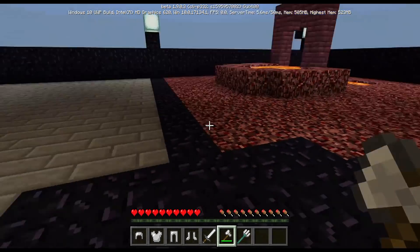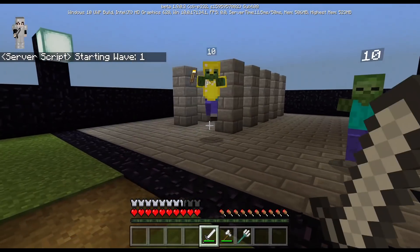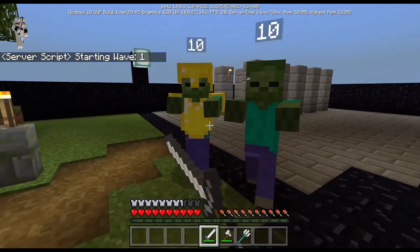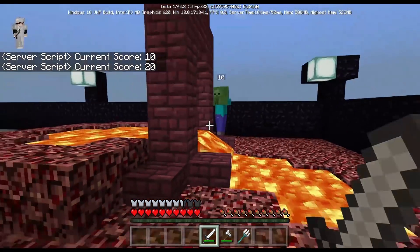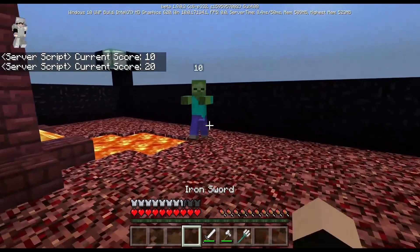This is so amazing, what the heck! Wave 1 — okay, I'm gonna kill this guy. Why does it say 10? What does 10 mean? I don't think it's health because it's just the same. Current score: 10, 20 — oh, so that's like the amount of score you get. So if I kill the 10-point guy, then I get 10 score. That's pretty cool.